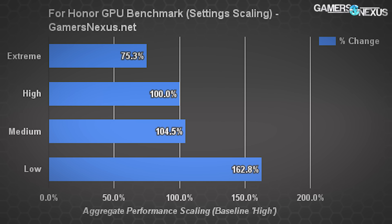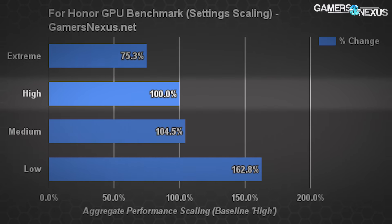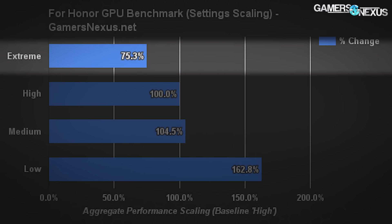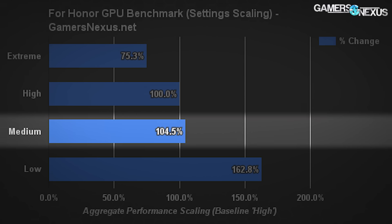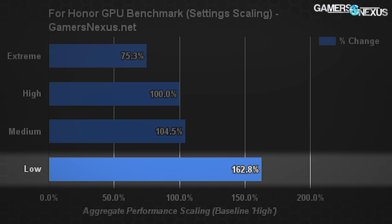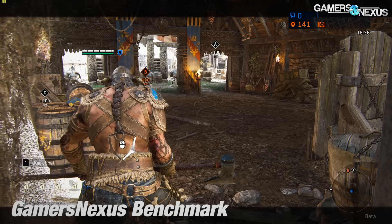This final chart looks at FPS scaling when using a mid-range card — aggregate data between the 1060 and 480 — using a baseline of high and showing the performance percentage offset from that. You lose about 25% of performance by going from high to extreme with these cards, but the gains from high to medium are basically zero. This might change as more texture resolutions are implemented into the final version, but low is showing a bigger impact than medium and high, with dramatically improved performance — though the game does actually look noticeably worse.